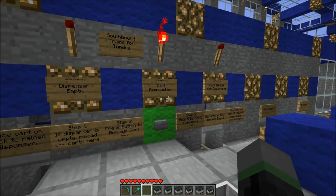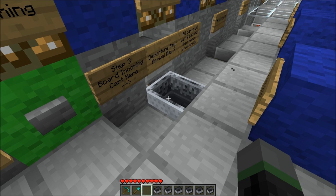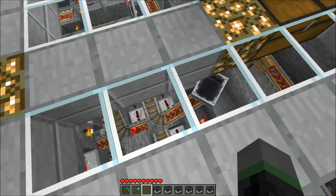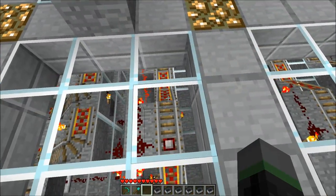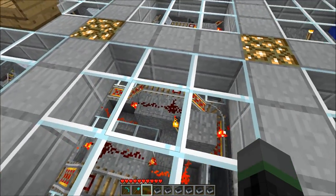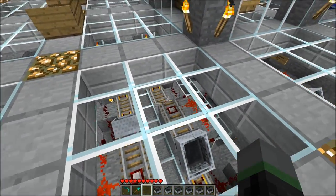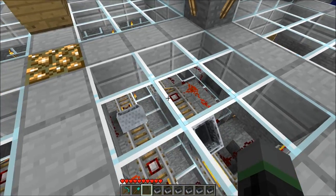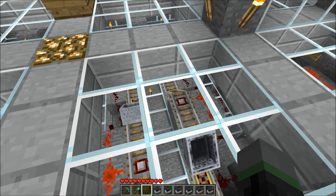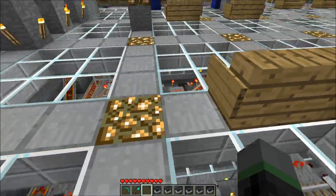All I need to do is push this green button here to request a cart from the minecart dispenser. That indicator light will acknowledge my request. And the cart will arrive in this slot here, waiting for me to board. It will wait about four seconds and then depart automatically. If I don't board it, it will get fed back into the dispenser, as you can see through this glass flooring here. I'm not a big fan of hiding the minecart mechanics and redstone from the player — this is why I've installed this glass flooring. I want the player to know and see what's going on down there, and it's also useful for troubleshooting any jammed carts.